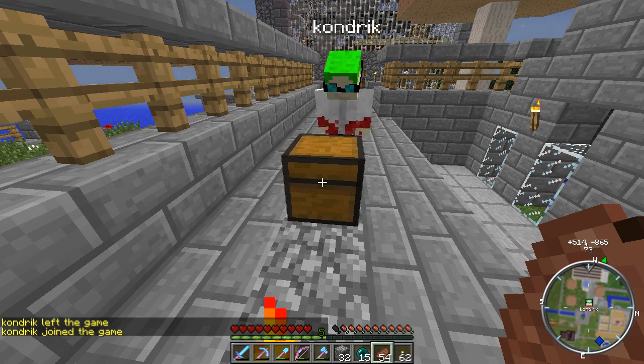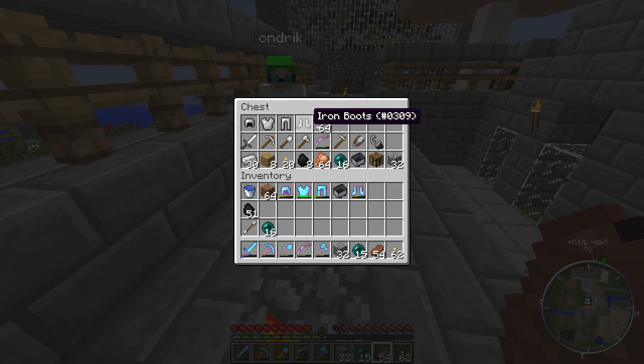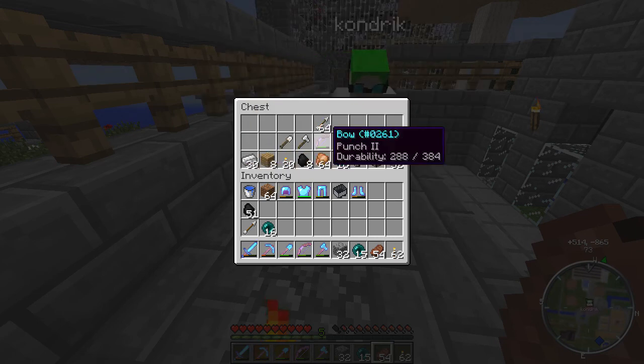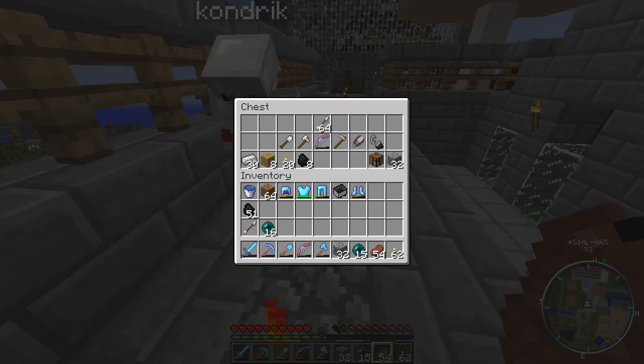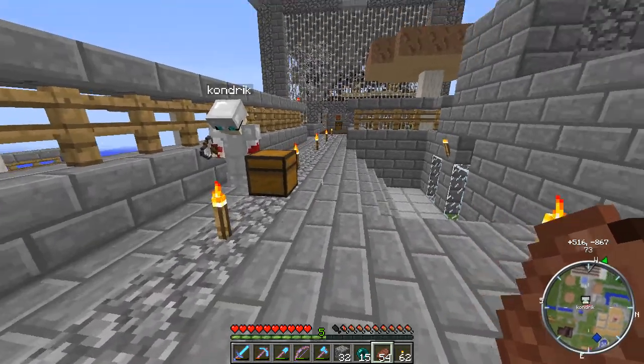Are you in creative mode? I am not. I have speed 2, but I can't interact with the chest. Well, I'll just chuck this stuff out to you. I'm going to get you some food, ender pearls. I don't know if you'll need that. Just in case. All right, and just for fun. We'll get you some blocks on the bar too. All right, that works.